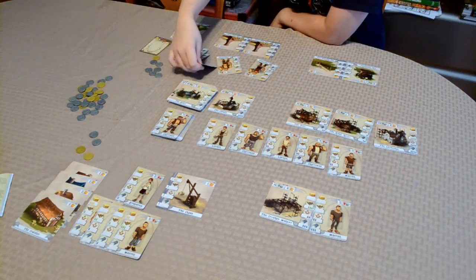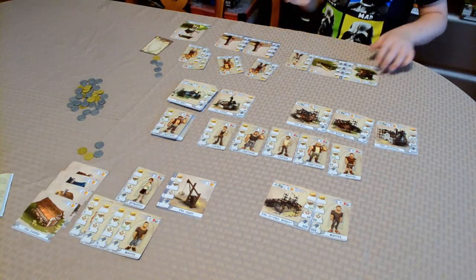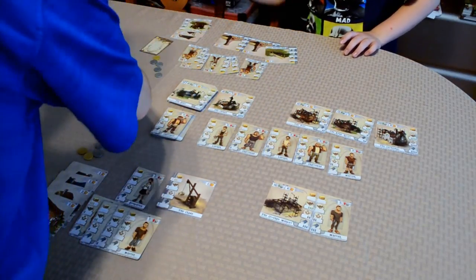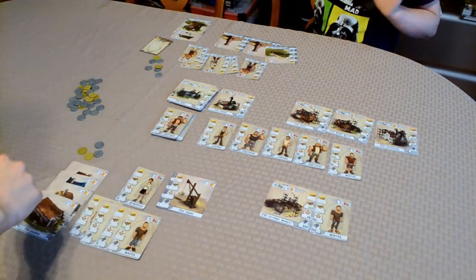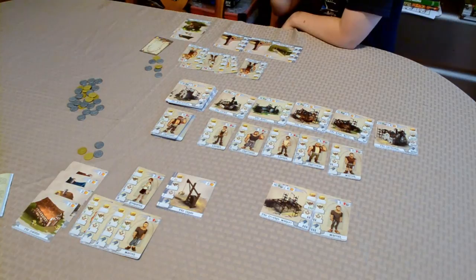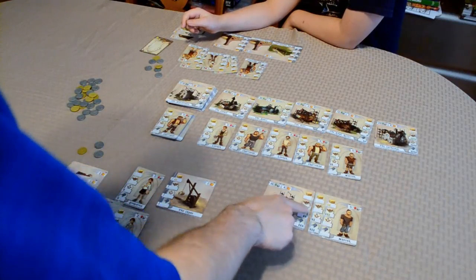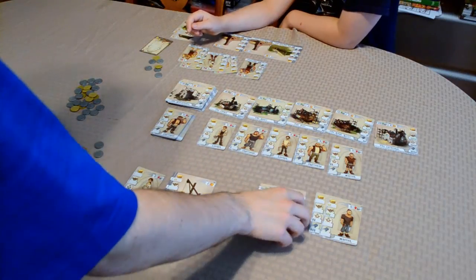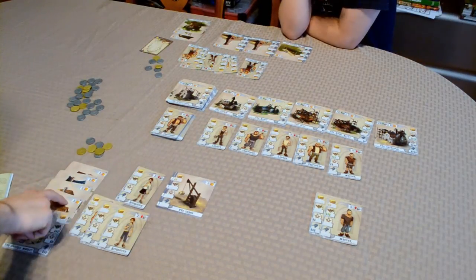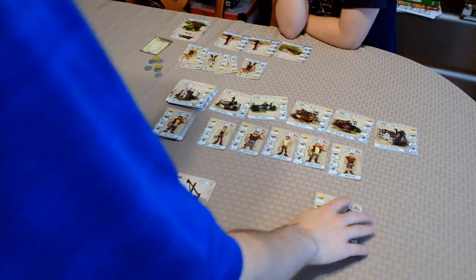I buy an extra action for five coins and complete another building. I now have fourteen victory points — we need seventeen to trigger end game. I have this partially completed building with wood that still needs one knowledge and two tile. Second player puts down the church and assigns their tile oven machine to it for free, paying five coins to buy an extra action to assign another worker. The church still needs one tile, two knowledge, and one stone.